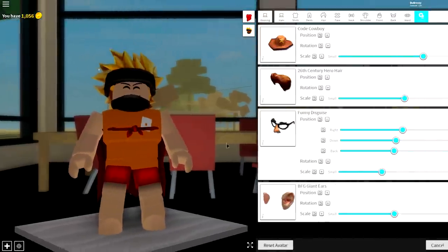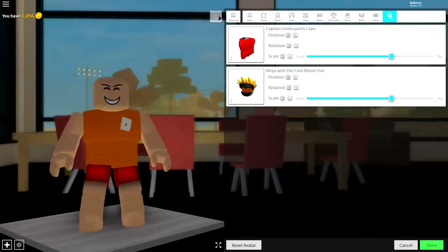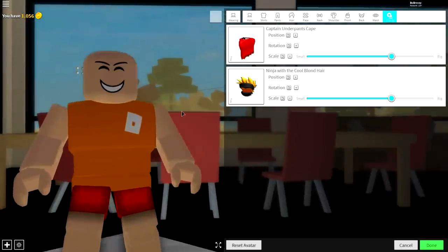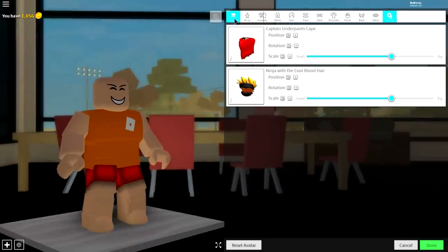Once you have come back to your original self, simply come to the Wearing selection and remove everything you're currently wearing by clicking just like that. Once you are a baldy — just like me, a baldy baldy — then guys, what you can do is come to the Body selection.